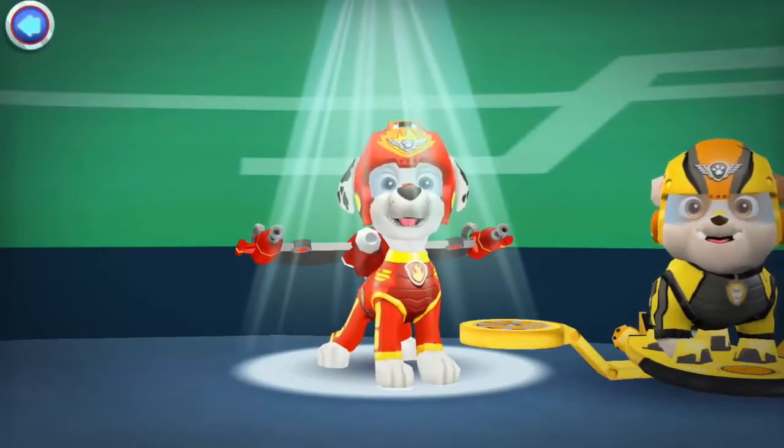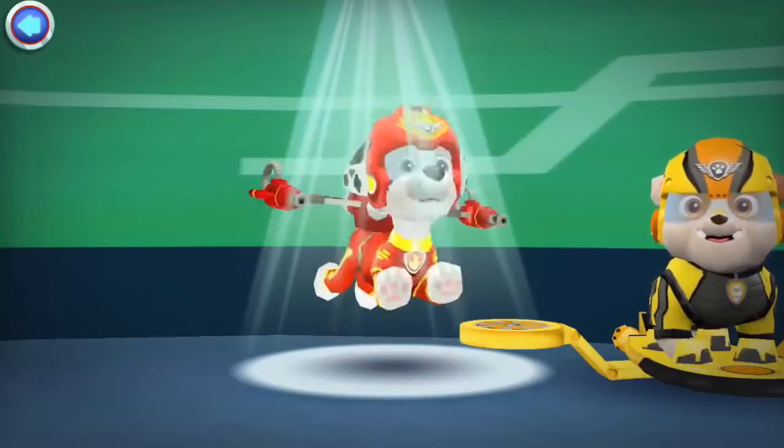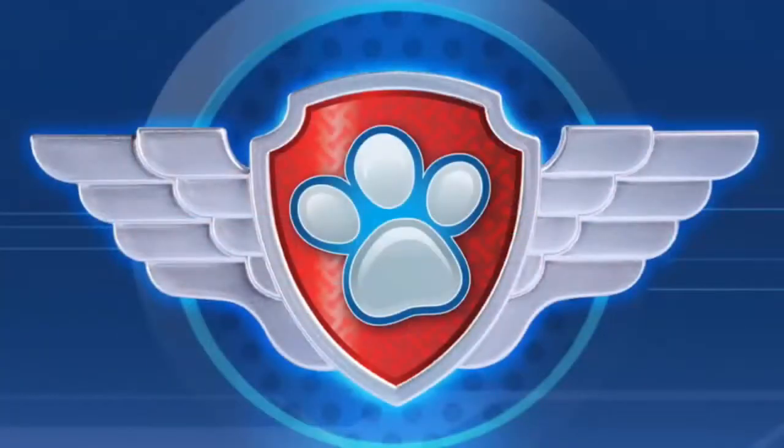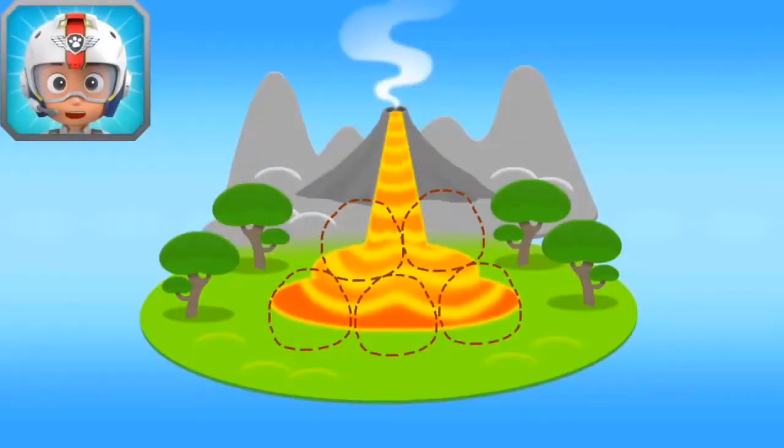Marshall! Hooray! Volcano Island. Tap Play to start. Marshall! Come in! The volcano on Volcano Island has erupted. Rubble got there on the double, but he needs five rocks to stop the lava flow. When you see a rock, fly towards it to collect it.